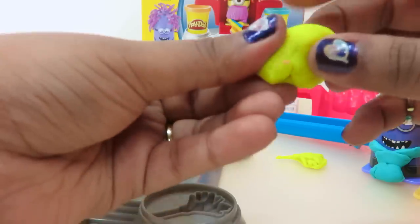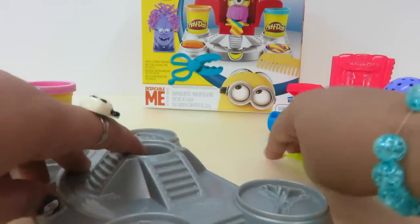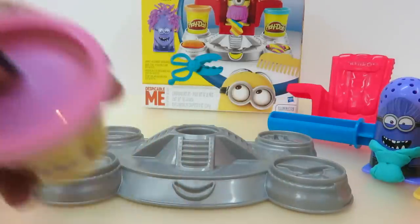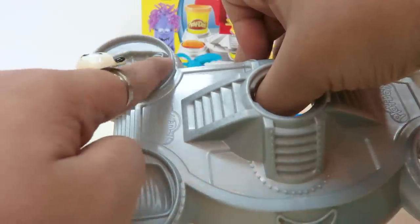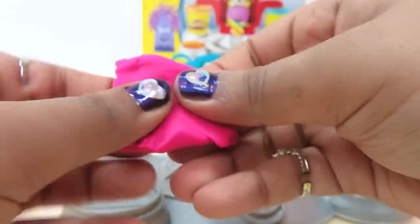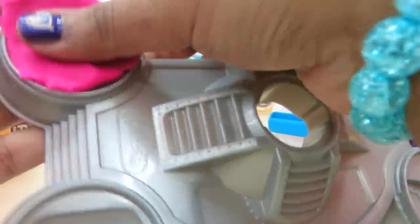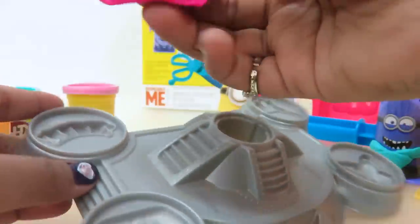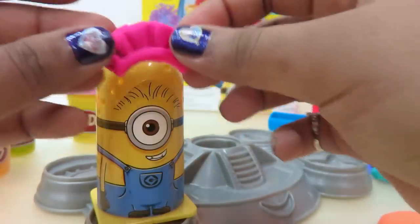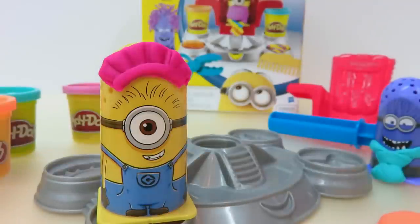Let's put the duster on the side and pick up the clay we cut — to recycle and reuse. Remember to recycle and reuse! So we have the purple color left. What can we do? We're going to make the chef's hat. We took some purple already — flatten it out and press it on the shape. There you go — move the excess off. Put it on my minion. Look, he's a chef now! He looks cute!